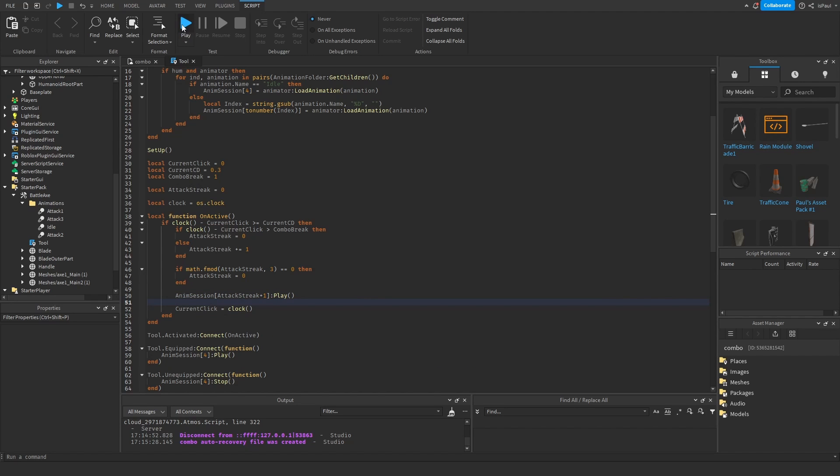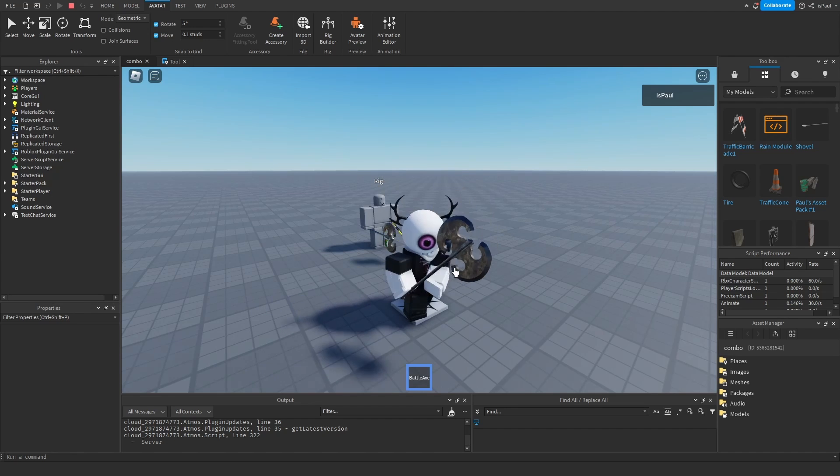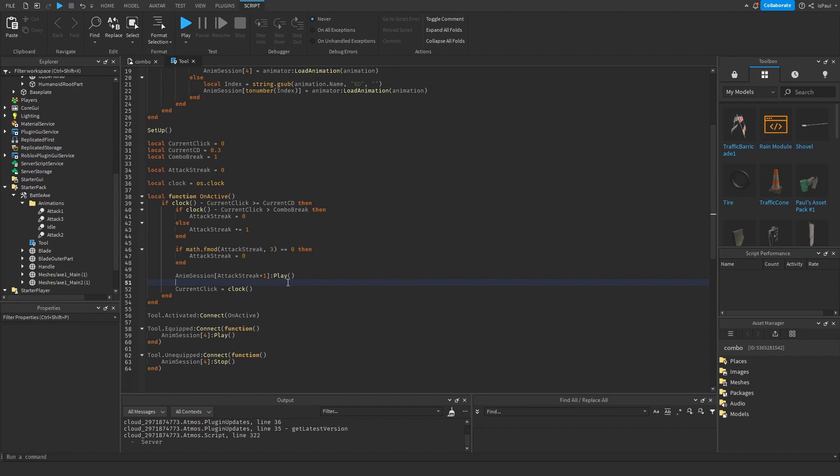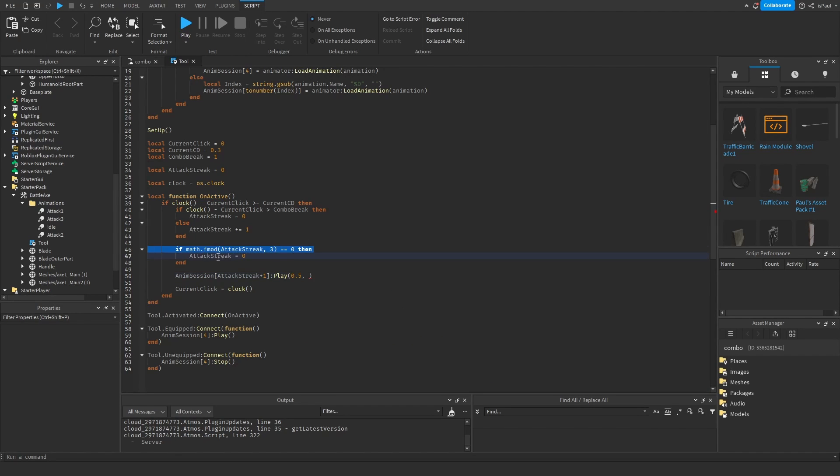That's not everything but let me showcase it. The first, second, and third attacks play, but they look scuffed — no smooth transitions. In the Play method we have fadeTime, which we can set to 0.5. The weight parameter can be set to attackStreak + 5, so each different attack has more influence over the next one. Speed stays at 1. We also need to set the idle animation's fadeTime to 0.5 and weight to 0.1 so it doesn't overpower the attack animations.